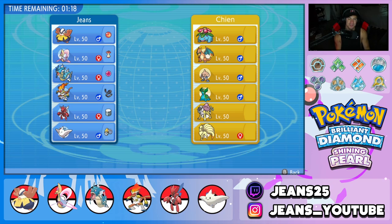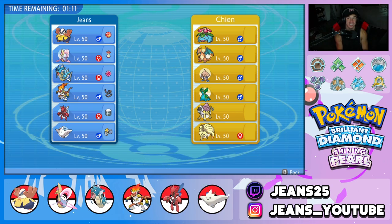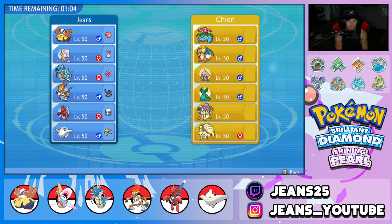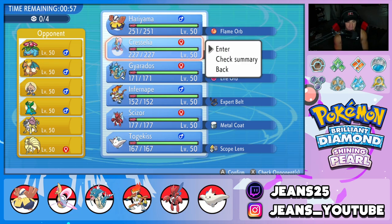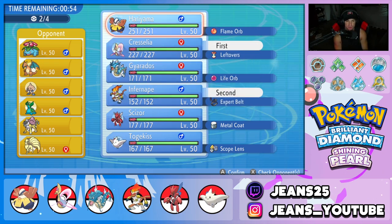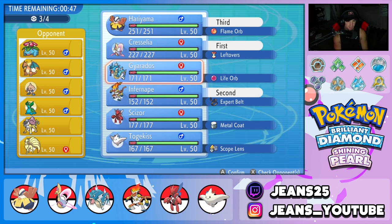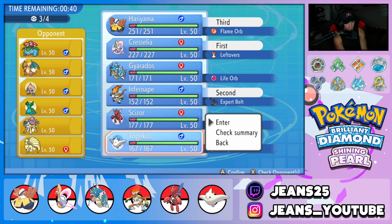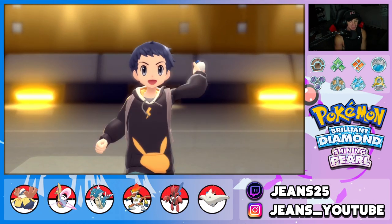Third and final battle — we're dominating in BDSP, guaranteed ourselves a winning record. Had a solid first battle, swept the second. Now we're in the third battle versus the same opponent from battle one but he switched someone out for Raikou. I'm going to go Cresselia and Infernape — try to pop Trick Room and then U-Turn pivot into Hariyama so we're not Intimidated turn one. Bring Hariyama in the back end and lock in Togekiss as our fourth. Let's get ourselves a perfect record.